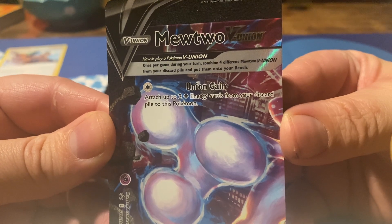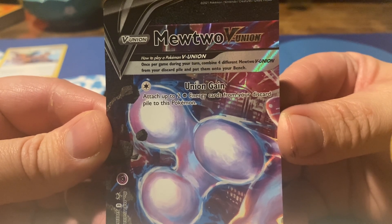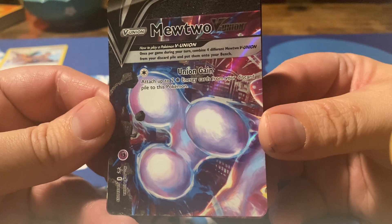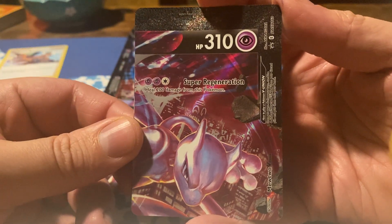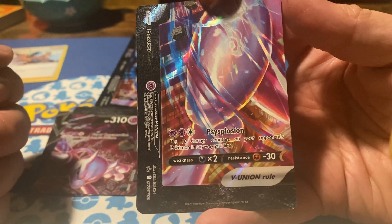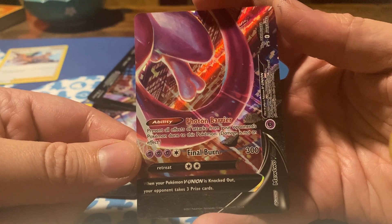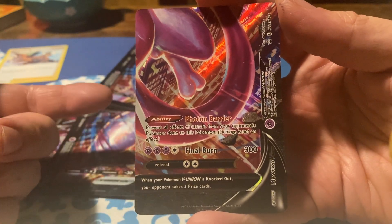Once per game during your turn, combine four different Mewtwo V Union from your discard pile and put them onto your bench. The first ability is Union Gain: attach up to two Psychic Energy cards from your discard pile to this Pokémon. Then we have Super Regeneration — it's a 310 HP Pokémon, by the way — heal 200 damage from this Pokémon. Then we have Cyplotion: put 16 damage counters on your opponent's Pokémon in any way you like. And finally we have Photon Barrier, which is an ability: prevent all effects of attacks from your opponent's Pokémon done to this Pokémon.